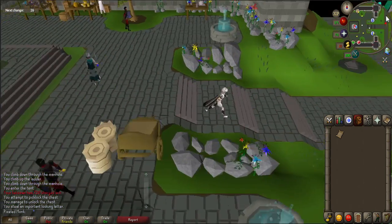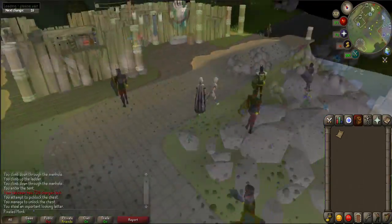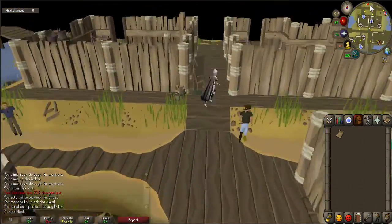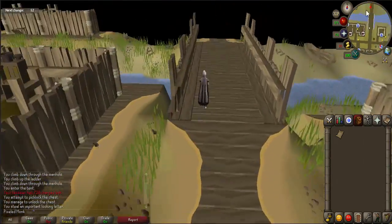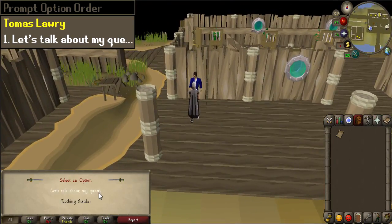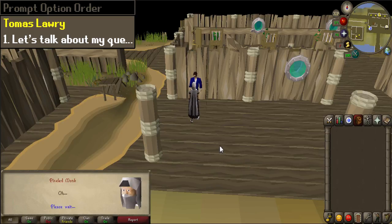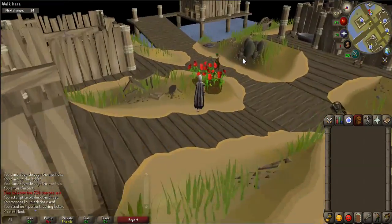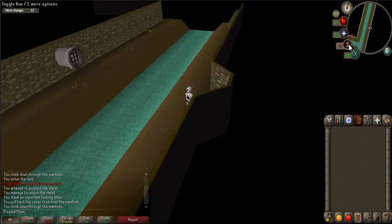Return to Thomas, the first NPC that you met at the Piscarilius house bank. When prompted, select chat option 1. Then talk with the Queen of Thieves, otherwise known as Lady Shauna Piscarilius, one last time to complete the quest.